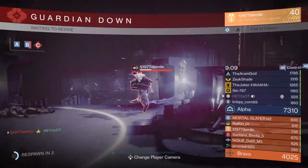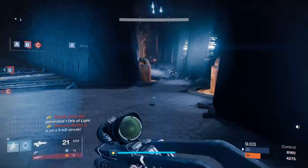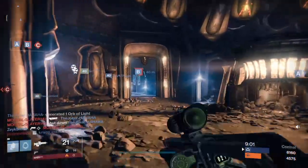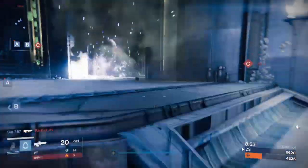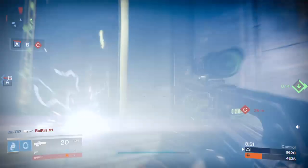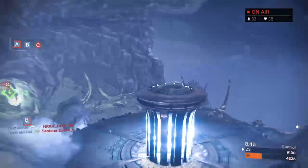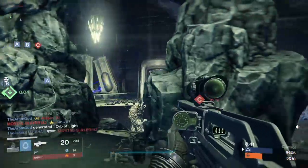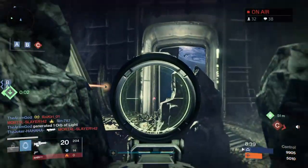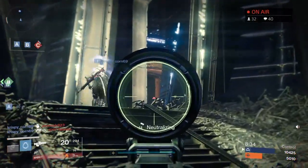The easiest way to picture this is to imagine looking down on Cauldron. B is right in the center — that's the inner hub. Then you've got hallways leading out to outside heavy, A, C, and two more hallways going outside — those are the spokes. The outer ring is made by going from A to inside heavy, to C, to outside, and back around — that's the tire.